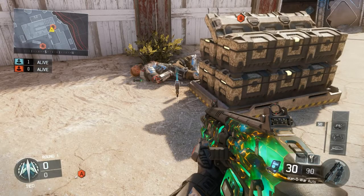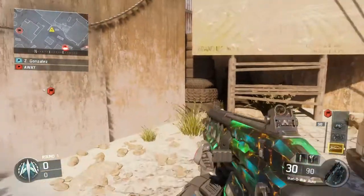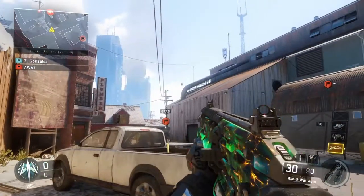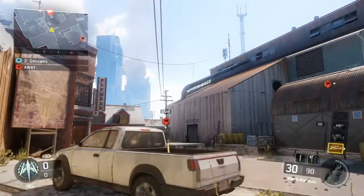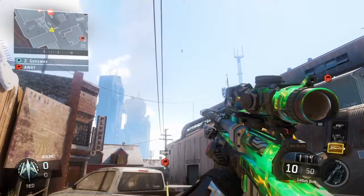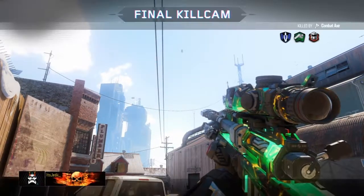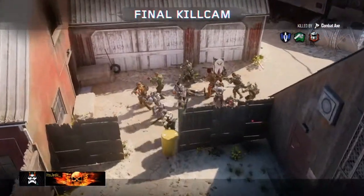For the final two spots of this video we are going to be on Fringe. This first one was found by Nipzuli. You're going to plant where the shock charge was and get yourself stuck in this corner. You're going to see this building in the background — line up your bottom sniper crosshair so that it completely covers that building, then throw your Combat X when you know the enemy is defusing for a really nice roof bank to take out the defuser.